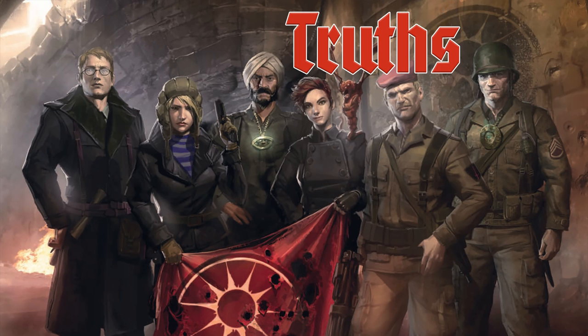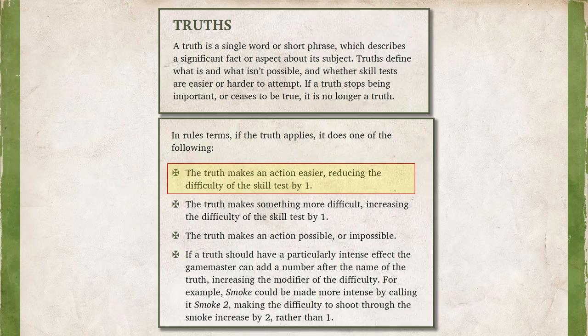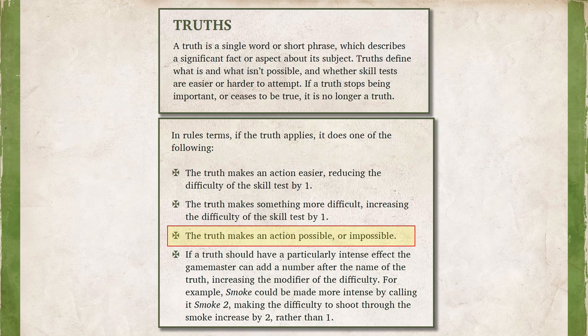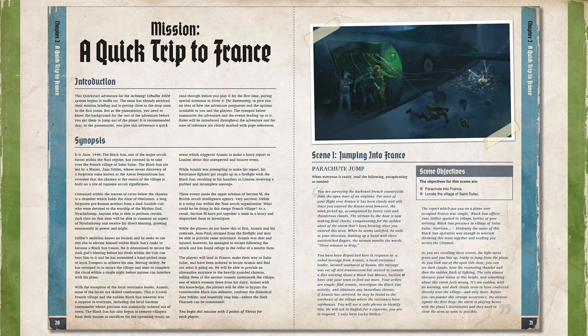Next let's talk about Truths. Truths are little facts that can change effects within the game. While players can introduce Truths with their Fortune, they can also spend two Momentum after a successful action to make a small change to something going on around them — such as when shooting a guard, a round struck the electric box behind him and now the lights are turned off. Truths increase or decrease the difficulty of something by one step, or they might make some action impossible or possible at all. They really don't explain it very much in the Quick Start Rules — this is literally all the description they give it — and checking the Player's and Game Master's Guide doesn't offer much more help either.